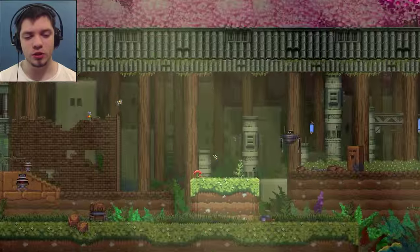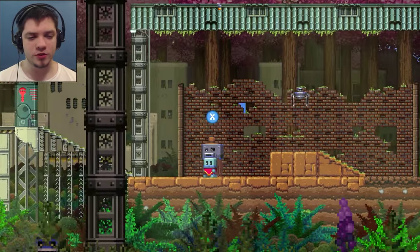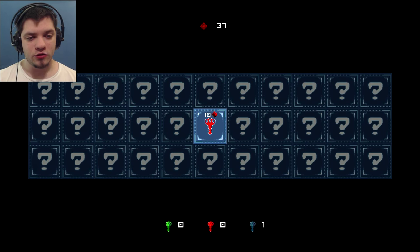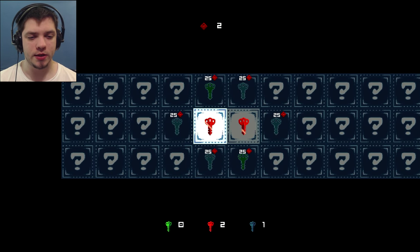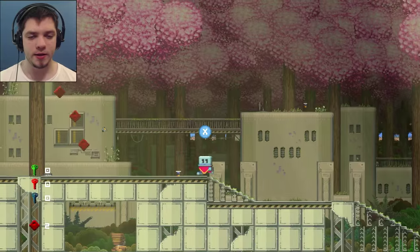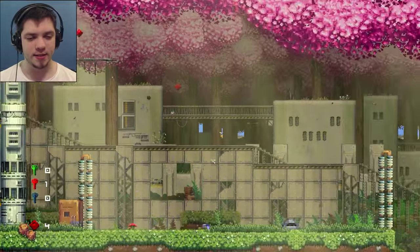You gotta get used to the platforming in 2.5D. You can open this door because one of the keys I have was green. Over here we can buy — we need two red ones and one blue one. So let's check over here. We can buy stuff. One red one is 10 gems and the next one is 25 gems, so we can buy this one. Now we have two of these and one of these, so we can open all of the stuff. We can open these two doors and the one over there because we have the blue one as well.